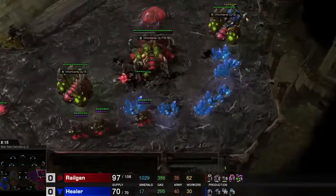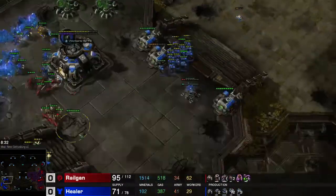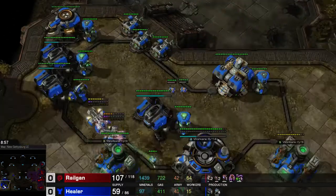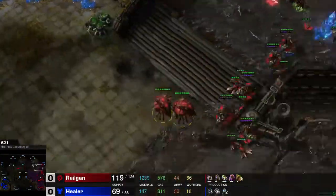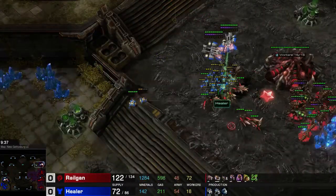Some liberator harassment, so my queens have to come and defend — no problem at all. Walking around a little bit with my lings. Still up almost 50 workers by now. Army supply is kind of even. I am dropping him a bit as well, but he can't really kill all these lings and queens with his marines, as you will see.